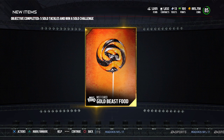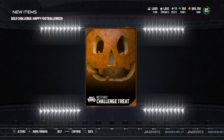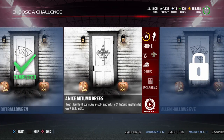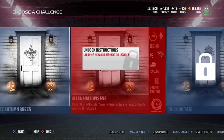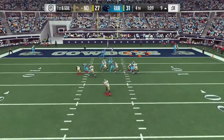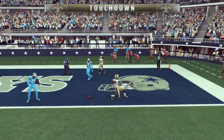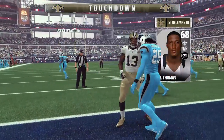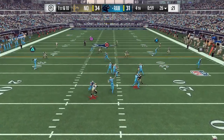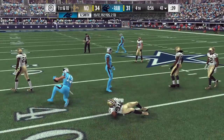The next update: the RAC catch penalty from trailing defender proximity was reduced. Basically, if you went for a RAC catch on a slant route and a defensive back was within a few steps of you — even if he didn't actually interact with you — your player had a built-in penalty that could cause a drop. This reduction should mean fewer dropped passes to open receivers, which is definitely a good thing.